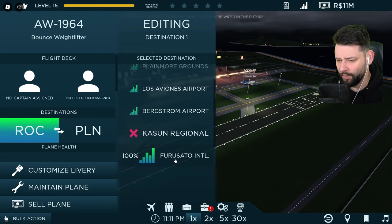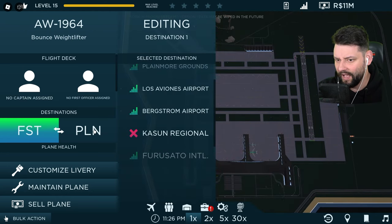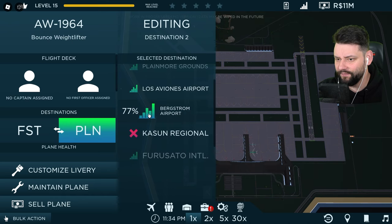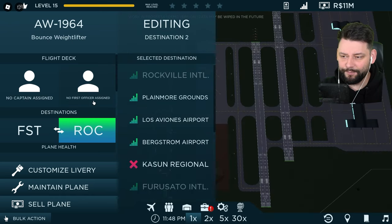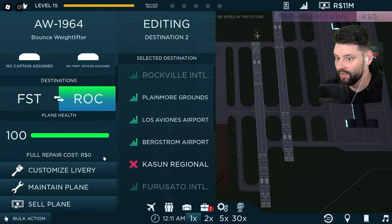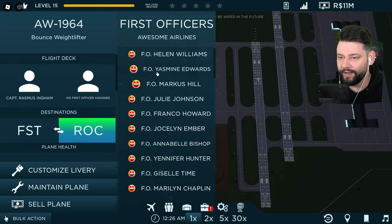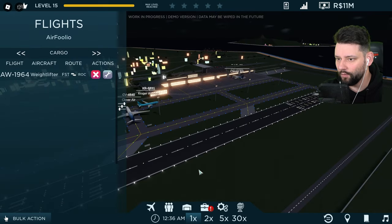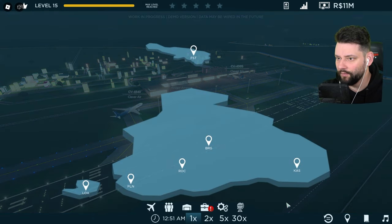Furusato International Airport has got 100% demand for it, and the destination it's going to fly to is Rockville — those are the best percentages we've got right now to carry maximum cargo and make maximum revenue. We're going to spawn over there, quickly pick a captain and first officer, and head over there right now.